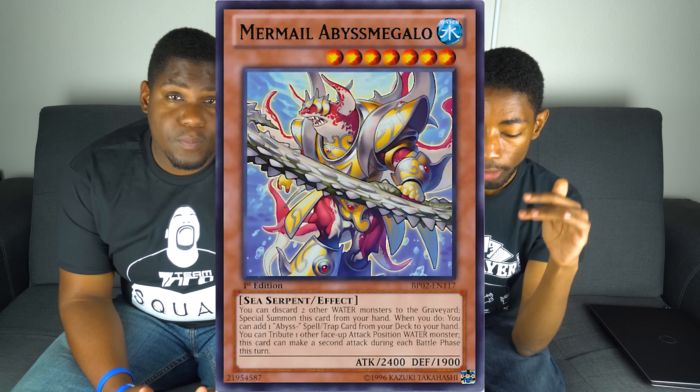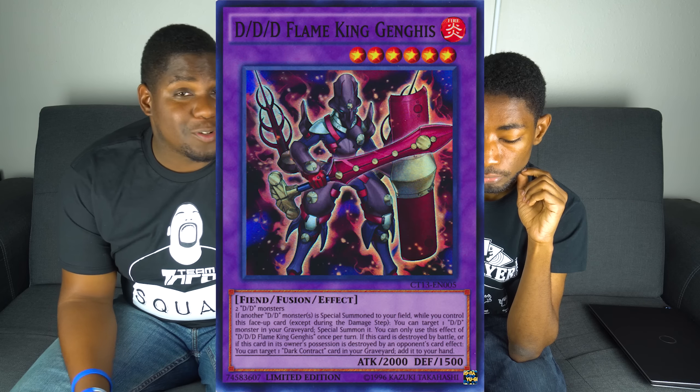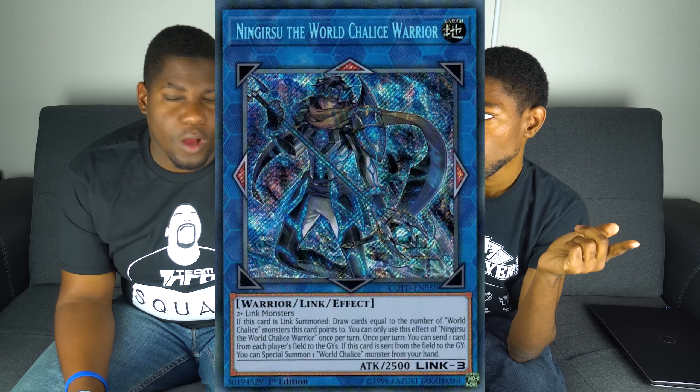Other examples include Murmills — those are more of a lower-tier deck — Gymnites, even more lower-tier, Triple-Ds. World Chalice is a very strong combo deck — that's all combo, nothing else. So if you're the type of player who likes to play fast and likes to do all that, these are the decks that are right for you.